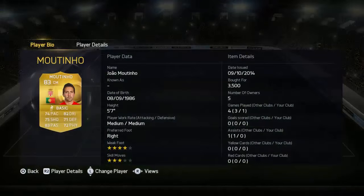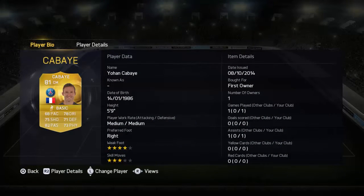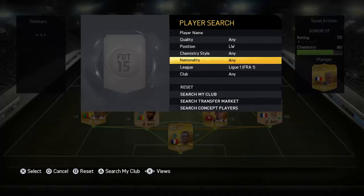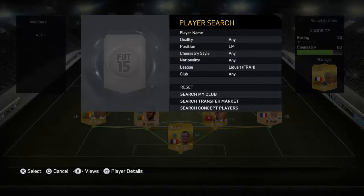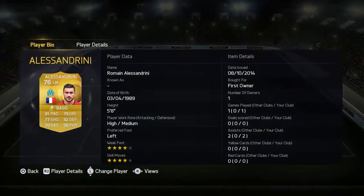That's our midfield — we have Pastore, Moutinho, and Cabai. Moutinho being my favorite obviously because he's normally the highest overall. These are really good stats; even Cabai has really good stats, just a little less in pace. Pastore is similar to Cabai.